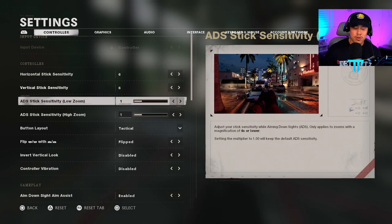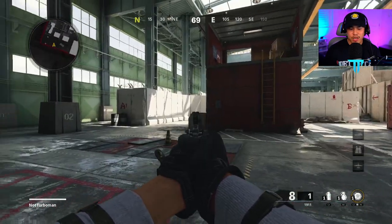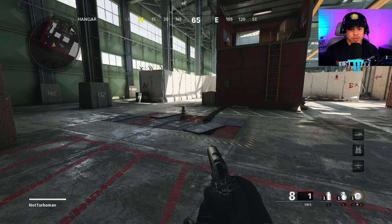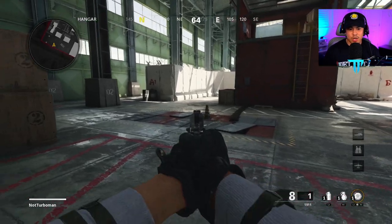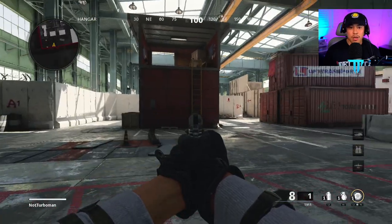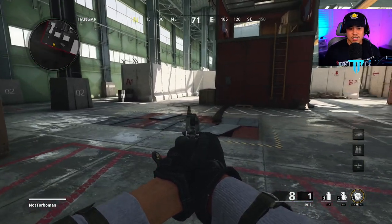The next thing is the low zoom ADS stick sensitivity setting. Adjusting this will further help you improve your accuracy, as it's practical for most situations. If I have it set all the way up to three, watch how sporadic my screen moves when I'm just using the right stick while ADSing — I would definitely lose gunfights. The sweet spot for me personally is 1.80, and most experienced players on YouTube and Twitch run this same setting. For more casual players you may want to lower it a bit more so your right stick doesn't move as sporadically when ADSing.